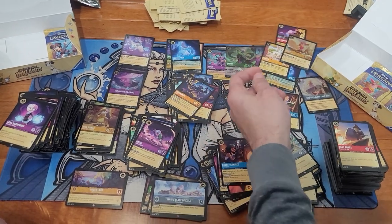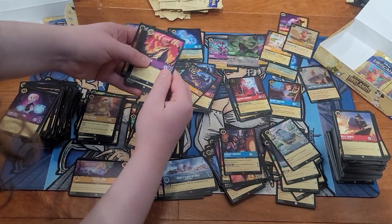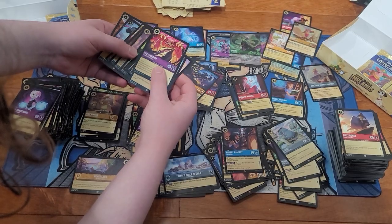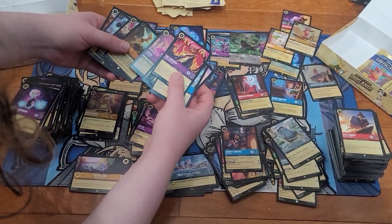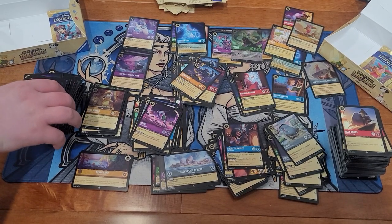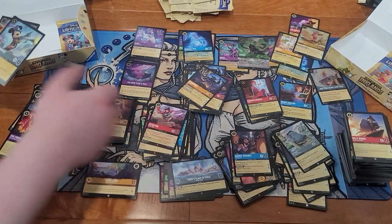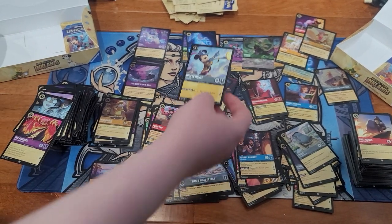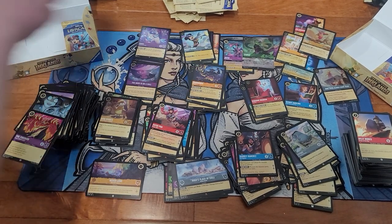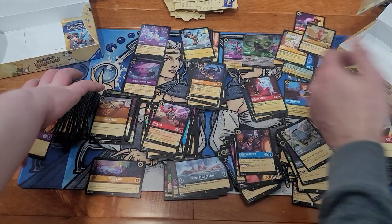How much money did we just make there? I see that one selling for anywhere from three to five hundred dollars. I'm speechless. Peter Pan, Mickey Mouse, Trip or Tear — that card's gonna end up doing way better than people are saying. Quick Patch foil. I did not expect an Ursula.